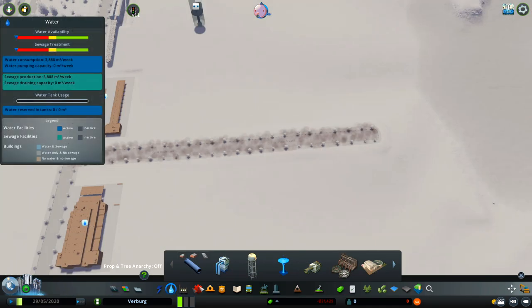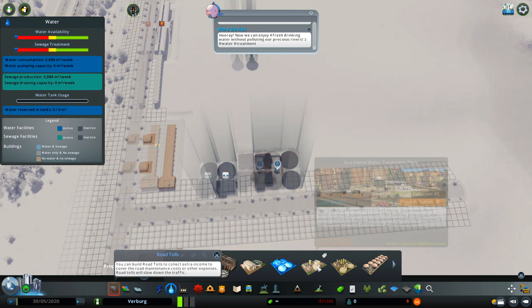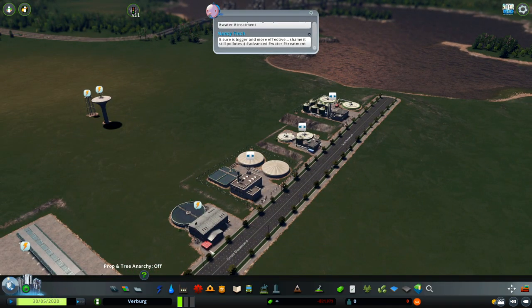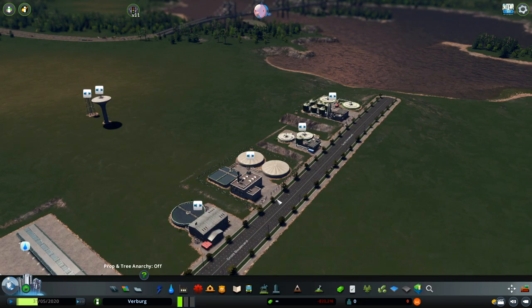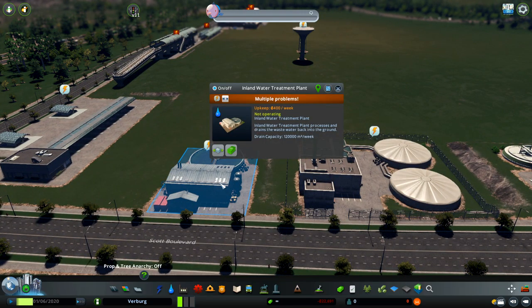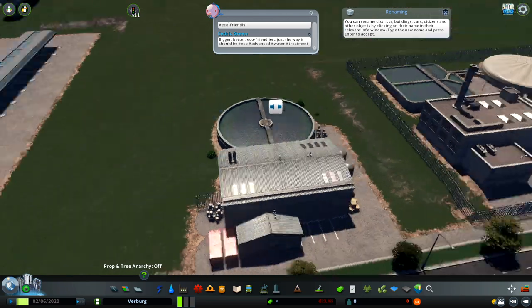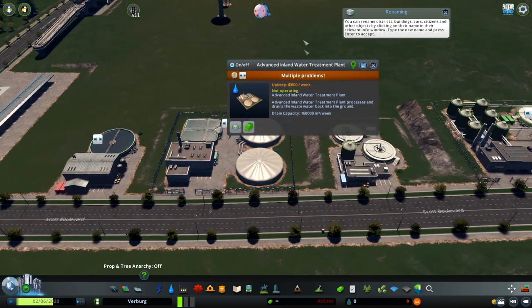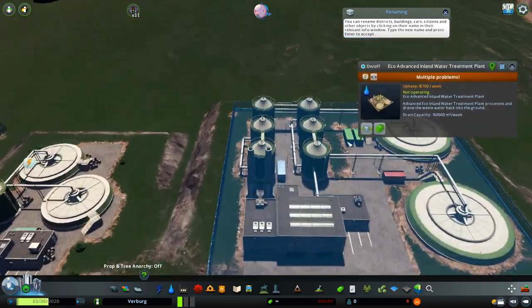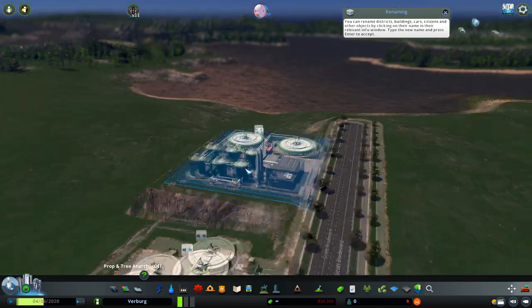Let me show you new things. We now have an inland water treatment plant. Because we have a new industry in this DLC — the fishing industry — you need to keep your water clean if you want to have fishing. So this plant helps fix that problem: it pumps and cleans the water, and drains the wastewater back into the ground. There will be some pollution with this, but the eco-inland water treatment doesn't pollute as much. The bigger one has the same function but with bigger capacity.